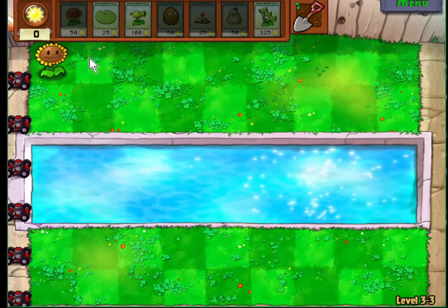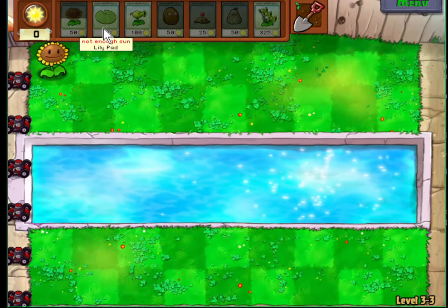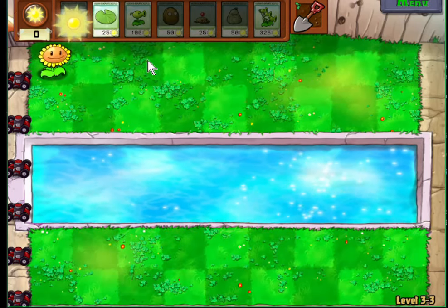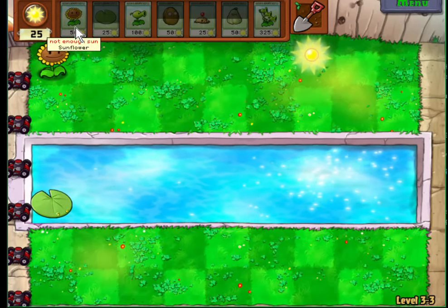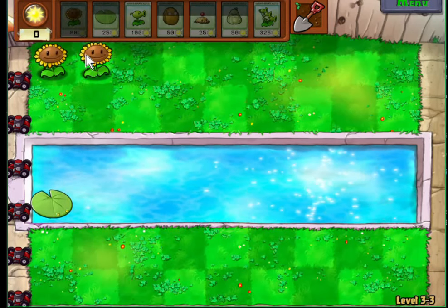Two things you absolutely need in this area: Lilypads and sunflowers. Everything else is somewhat negotiable.